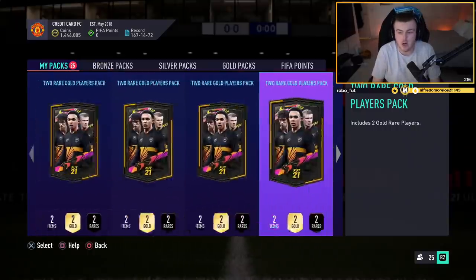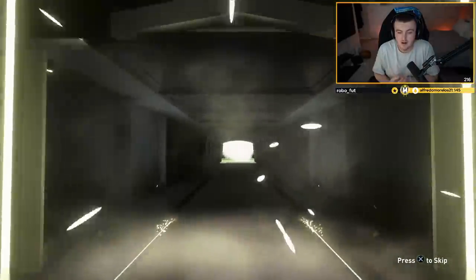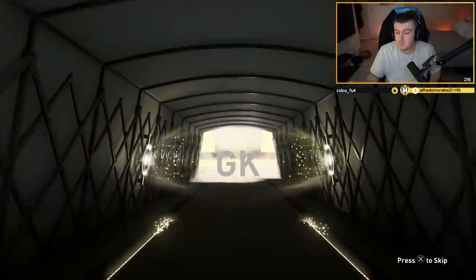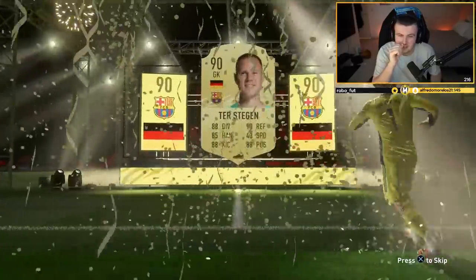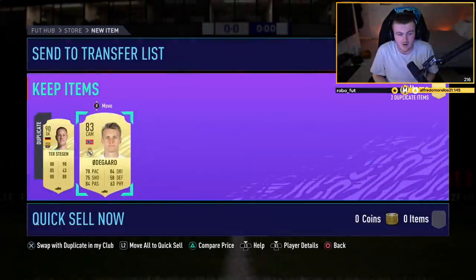We have 25 gold upgrade packs to open now, hoping we get an untradeable Road to the Final or Europa League card. Walkout - let's go! German goalkeeper - Neuer or Ter Stegen. Do I already have Ter Stegen untradeable? Please say I used him in an SBC - if not he's probably going to go into Atal. That's actually a really good pack, an 83 in there as well. I already have Ter Stegen untradeable and Odegaard, so they're both going into Atal. Yusuf Atal has been completed - we used Odegaard and Ter Stegen, so that's a big win.